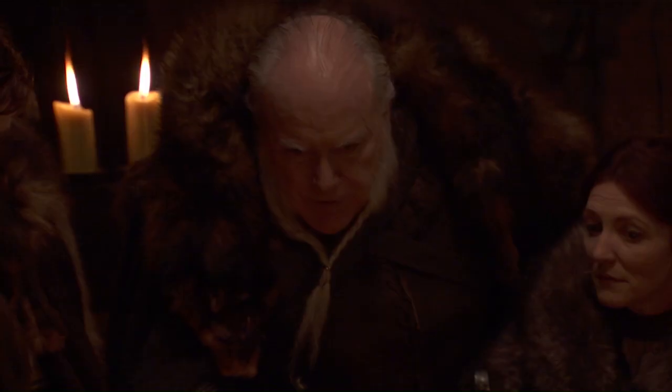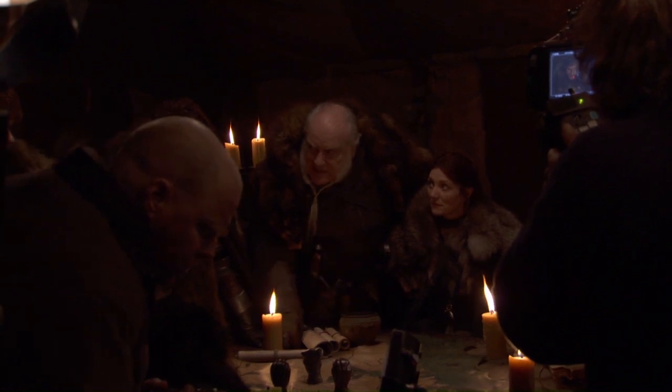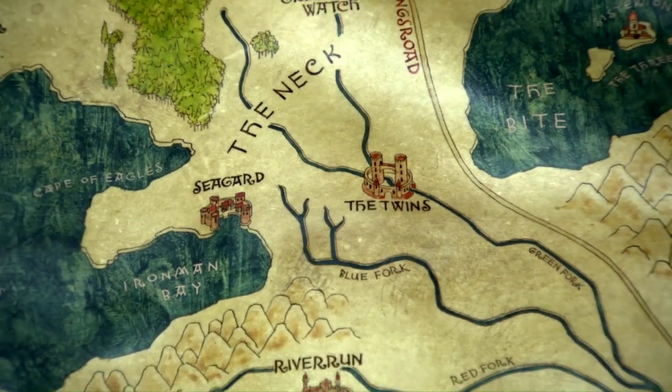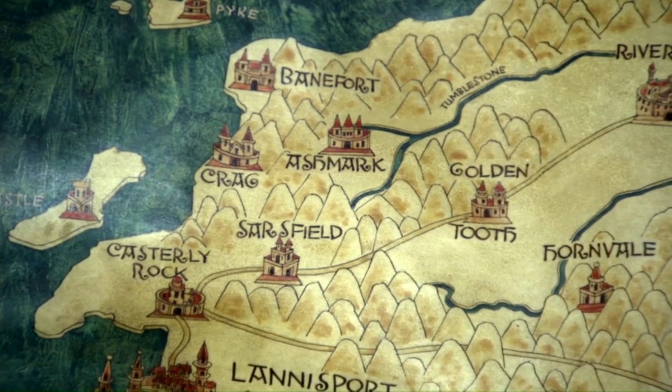The map that Robb Stark looks at when he's finding his way down to the Twins — it says in the script it's a map painted on skin. So we have skin; this is reindeer skin. It will be painted with acrylic paint, or some of it will be painted. The sea will be painted with an oil paint.